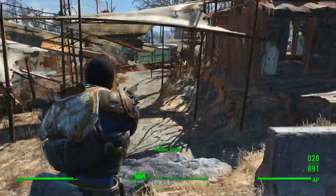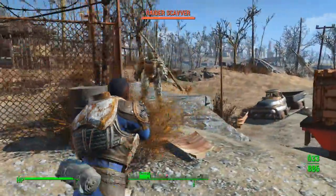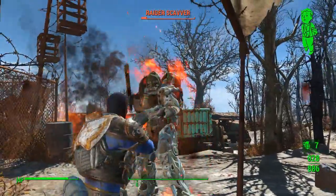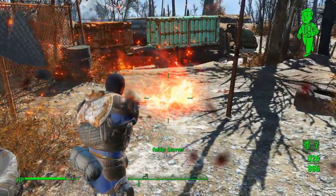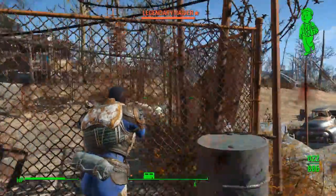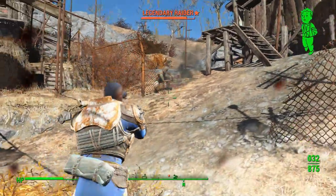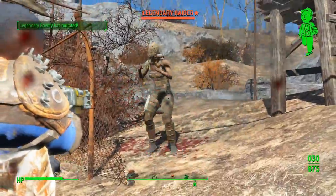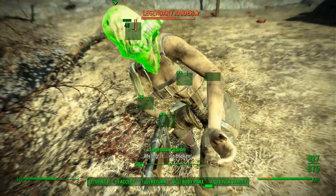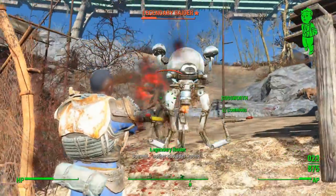I would also recommend building yourself several suits of power armour, and making one of them a looting suit — maxing out carrying capacity by adding motion assist servos and calibrated shocks. This suit will be invaluable for doing long looting runs where you want to keep moving at a decent speed without having to be fussy about what you're picking up. Focus on getting every single settlement under your control and on your side. You can build up all of these as amazing settlements with great depth, or you can use most of them to draw in settlers and supplies which can be sent to your main settlements — I'd advise limiting those to three or four. Don't forget that the DLCs add in a few extra settlements that you can use as you see fit, which can still be tied into your supply lines.